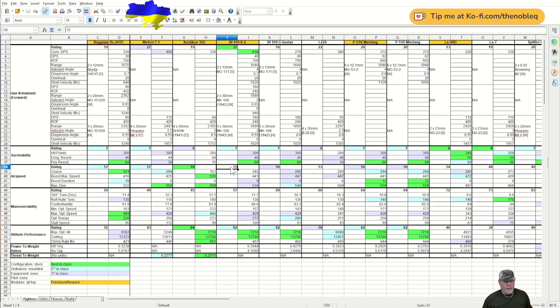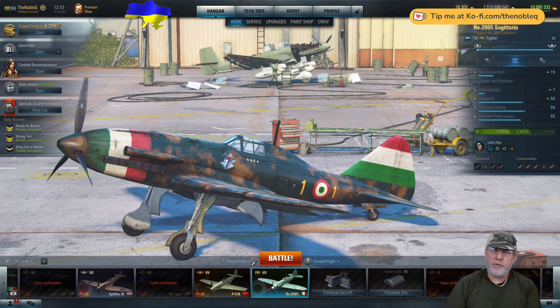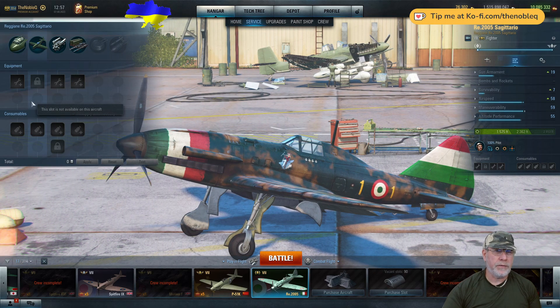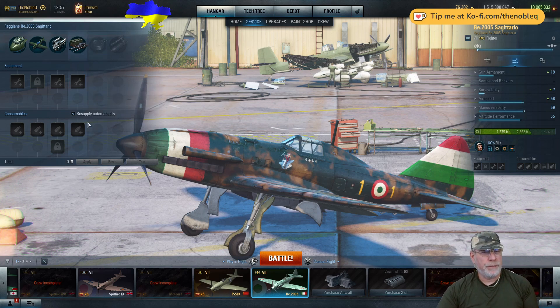My aircraft is specialized, meaning all equipment and consumable slots are available. When you first get this aircraft, you have four equipment slots, one of which is locked on the airframe. The other slots are cockpit, engine, and — this will surprise many — forward-firing weapons. On consumables you've got five slots, two on the engine, but one is locked.